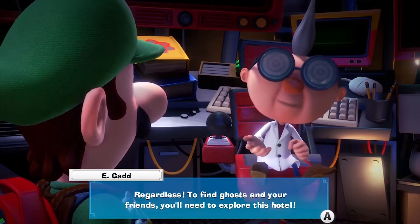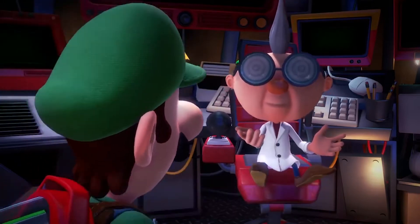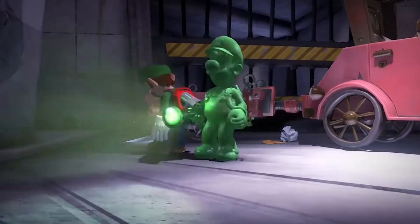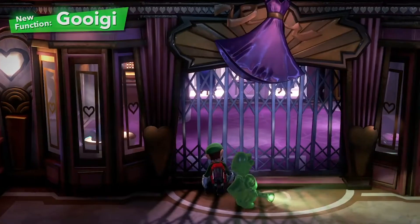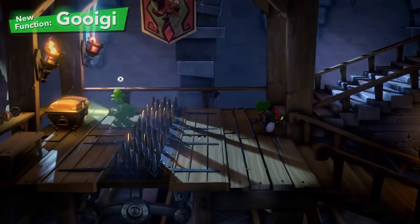Throughout the game you are also aided by Professor E. Gadd, who is a staple in the Luigi's Mansion franchise. You're able to communicate with him throughout the game using a cell phone-like device and he helps you on your journey through the hotel. A new feature in the series is the introduction of Gooigi, which is a doppelganger of Luigi made of green goo or slime. He's able to do some things that Luigi cannot do, such as move across spikes and locate hidden Boos.